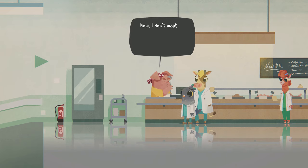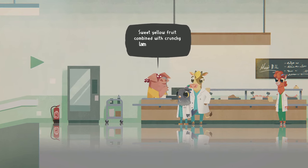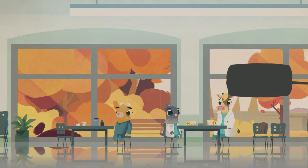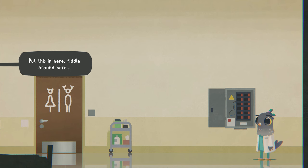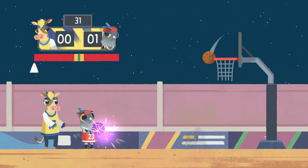We play as Finley, new to the town of Porcupine and the medical profession in general. After a fairly serious injury sets him back a few days, Finley returns to learn the rounds at St. Ursula Hospital. Most of what you'll do in Fall of Porcupine is guide Finley through his day, on and off the clock. At work, you'll check in with patients by playing a series of minigames.